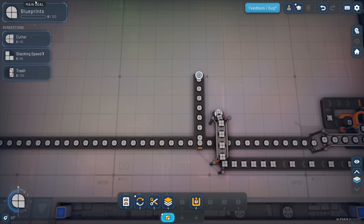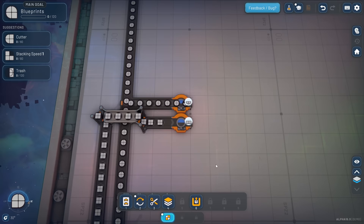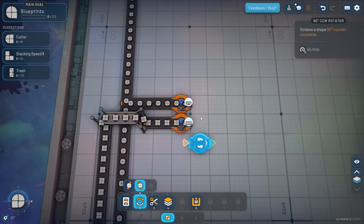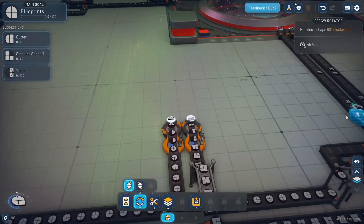We've got new suggestions and a new main goal. I want to finish with this cutter suggestion. If we cut in half here, let's see what we end up with. We got a bottom half and a top half. We need to rotate these - let's do one counterclockwise and do the other one clockwise. Now these two need to be combined on top of each other - we have the stacker for that.